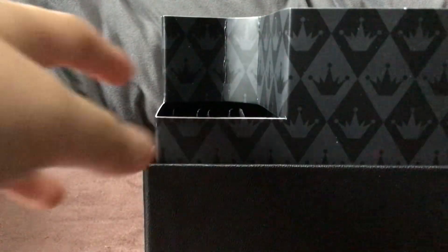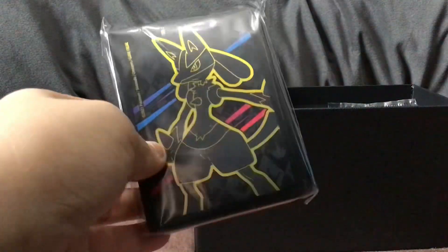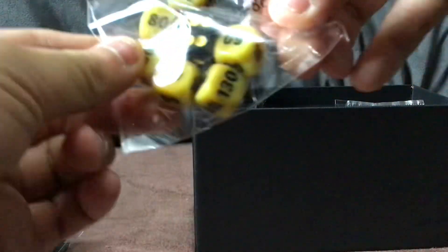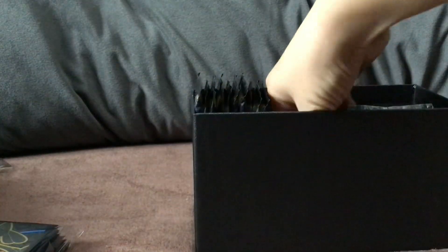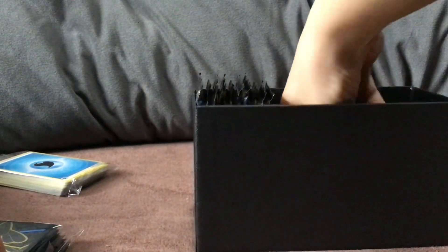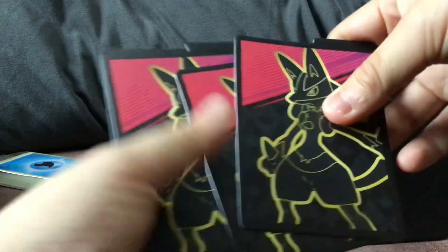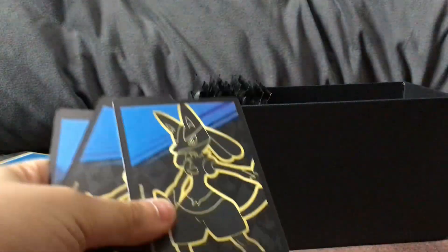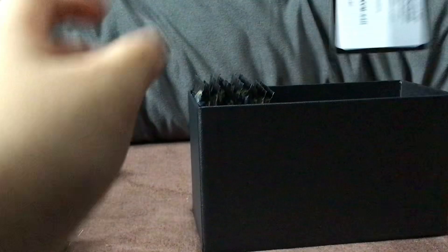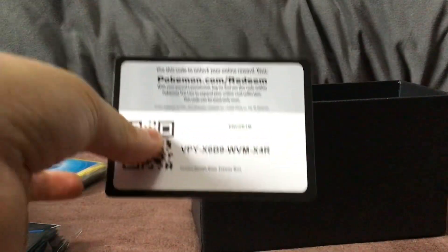First we will use the sleeves, let's try everything - the sleeves, might use these. Then we have the dice, and then we have energies, random energies, and then we have the dividers right here. Very hard to record. Here's the code, I'm gonna take the code.